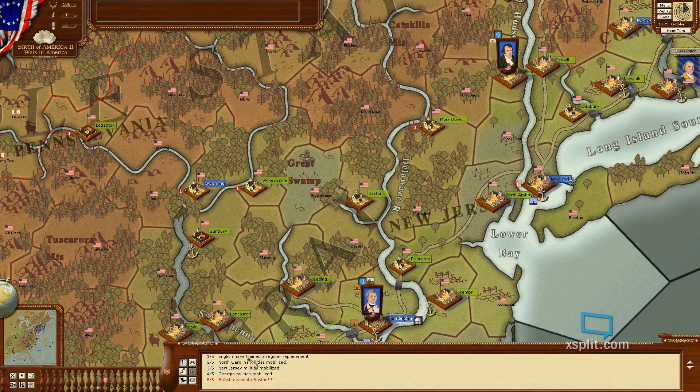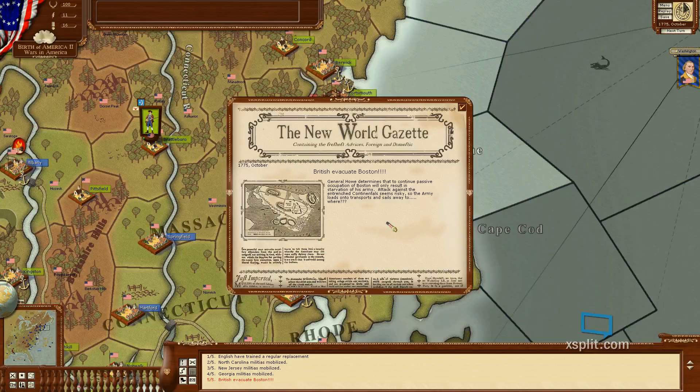English have trained a regular replacement. North Carolina, New Jersey, and Georgia militias mobilized. British evacuate Boston - General Howe determines that to continue passive occupation of Boston will only result in starvation of his army. Attack against the entrenched Continentals seems risky, so the army loads onto transports and sails away. That's exactly what I was asking - where did they go?